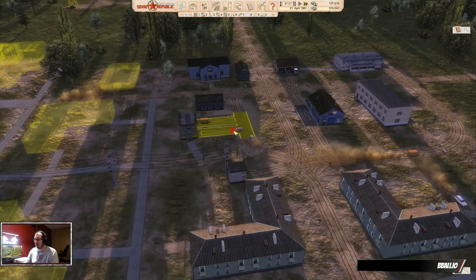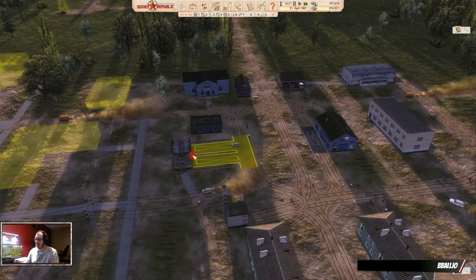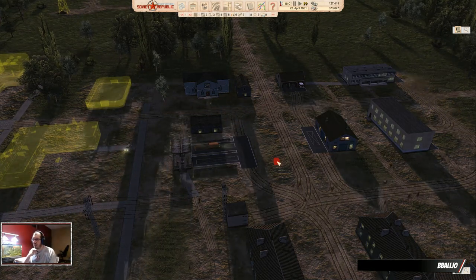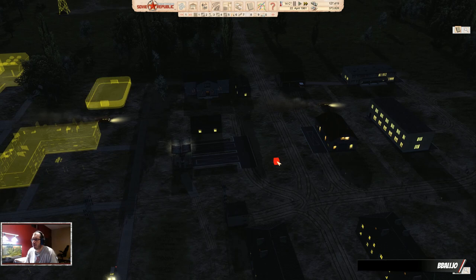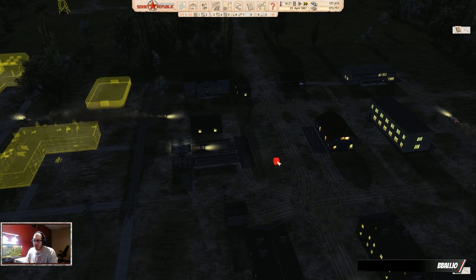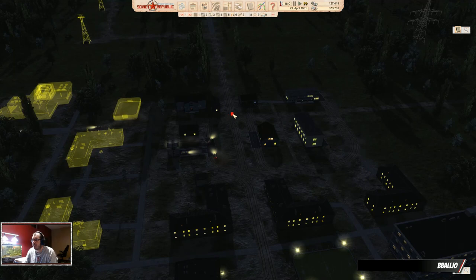Problem — this bus station, when we have a lot of construction going on, has a lot of vehicles coming in that want to pick up people. That means this area can get clogged up really easily. Some of you already suggested this, and it's very true: you should have a dedicated bus pickup for construction only. One that would help you always have people waiting there that are going to do construction, so your office doesn't send out a vehicle and gets to the bus stop and no one is there because another bus already picked them up. In the beginning I don't find it super important, but once your republic grows, it's definitely something you should do.